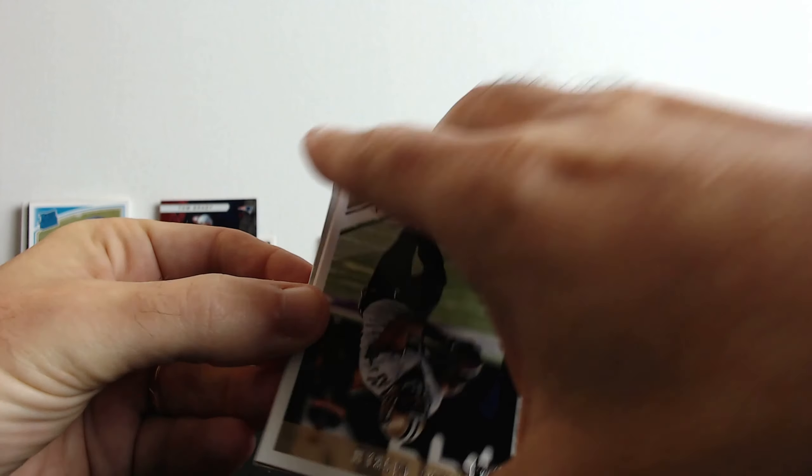We still have two more 2020 Premium Draft packs - let's see if we can get Tua, Burrow, or Justin Herbert. Kyler Murray, KJ Hamler - these packs are terrible actually. Next pack: AJ Dillon, and there you go - Tua! We got Tua! Zach Moss too. Alright, we went through the first box!